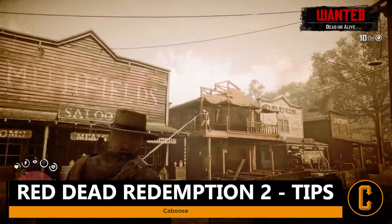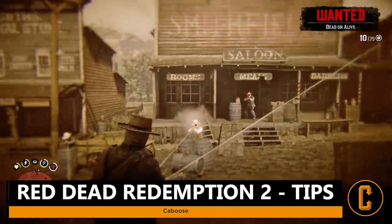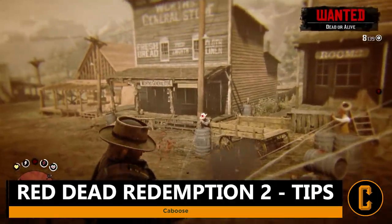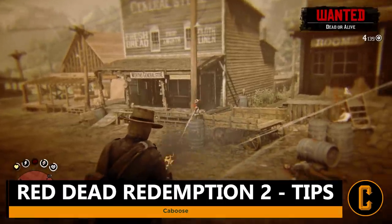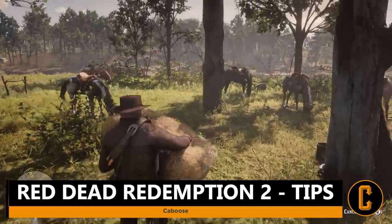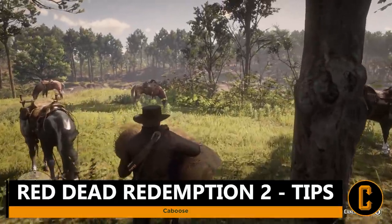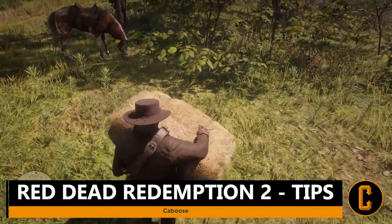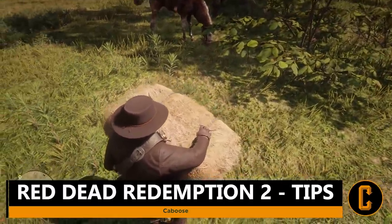Tip number six involves getting easy Dead Eye XP. Dead Eye is arguably the most fun and useful perk in your arsenal, but it's not easy to gain XP and increase your Dead Eye meter. The easiest way is by doing chores around camp — every time you head back, chop some logs or drop off hay to feed the horses, and you'll notice your Dead Eye meter increase exponentially.